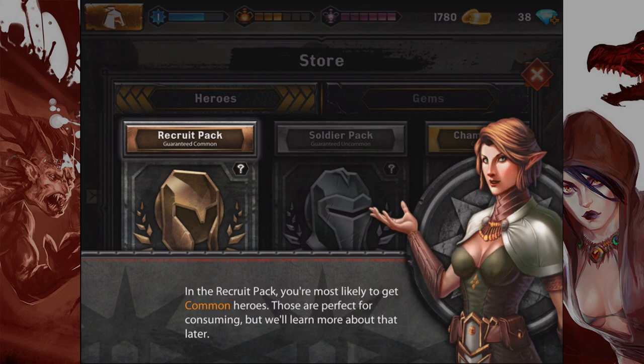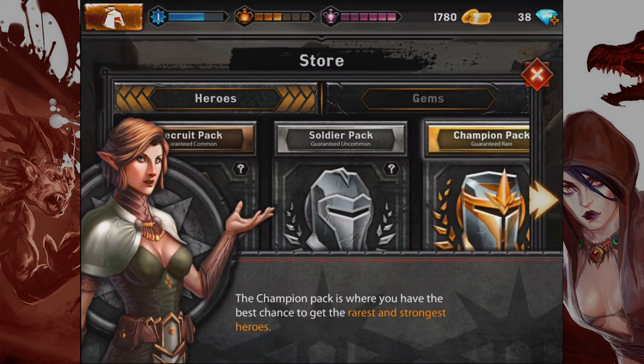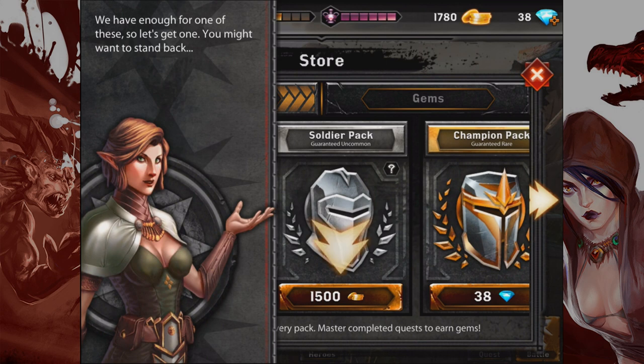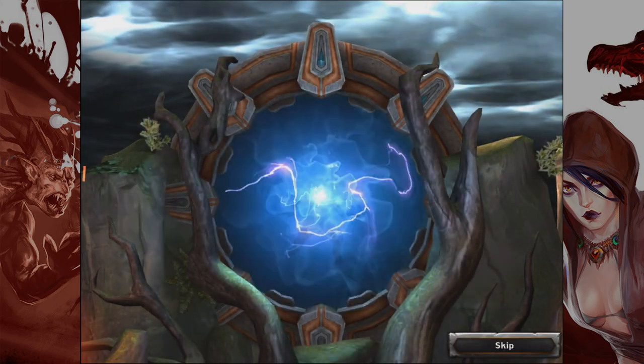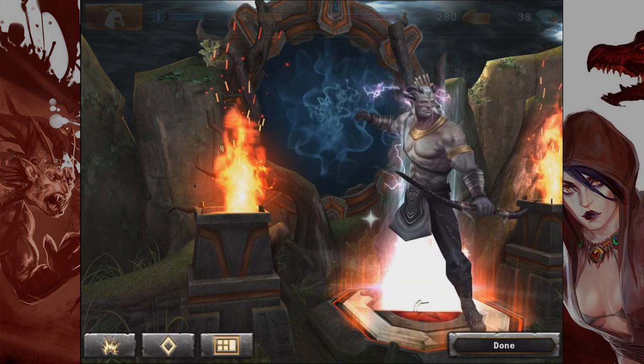In the recruit pack you're most likely to get common heroes, which are perfect for consuming. In the soldier pack you'll get at least an uncommon or better hero, and there's always a chance for a rare, epic, or even legendary in every pack. The champion pack is where you have the best chance at the rarest and strongest heroes, but they cost gems not gold, so you have to pay real money. We have enough for one — let's get one. Rolling the dice! Luck be a lady tonight.